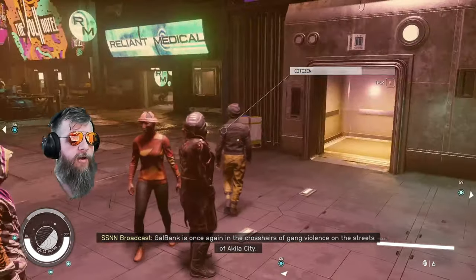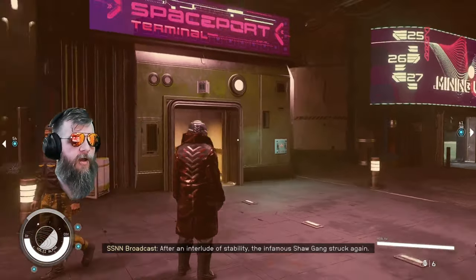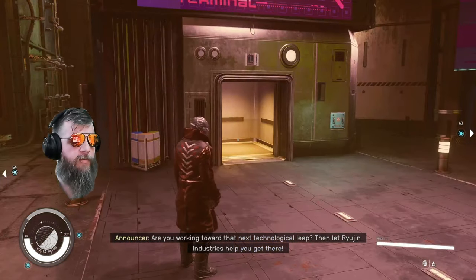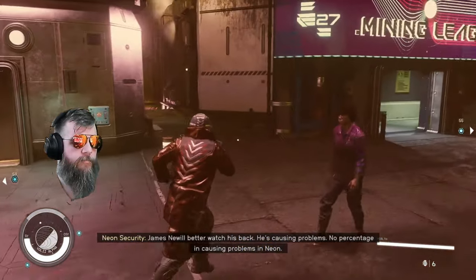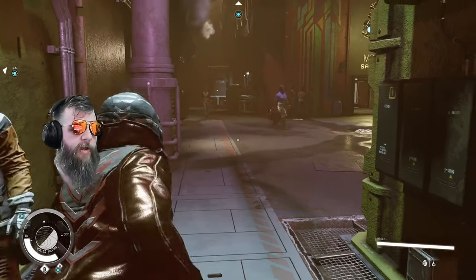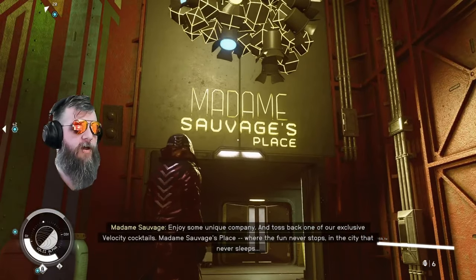Once you're here on Neon, all you gotta do is go to Madame Savage's bar. Here's the spaceport elevator, and right behind it is the way down. Come out the door and go straight into Madame Savage's.